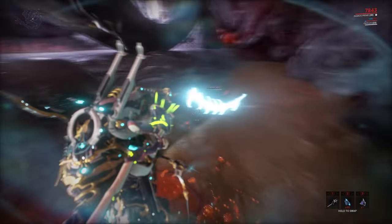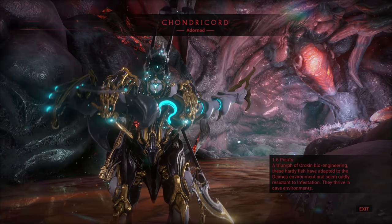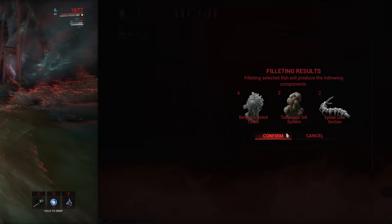After that we have the Quandary Cord, which will once again spawn in caves during both the fast and the vome cycle. But just like the Duroid, it also requires a fishing hotspot and it is highly recommended to use vome residue to bait it out. And this one will give you benign infested tumour, tubercular gill system and spinal core section.